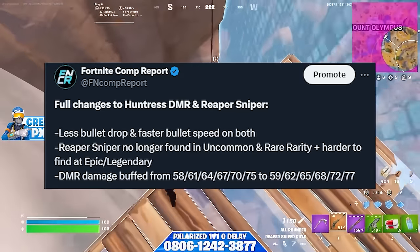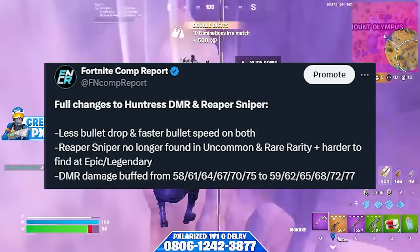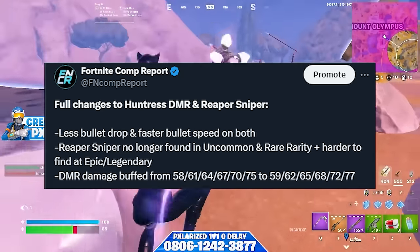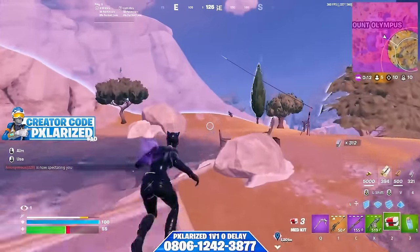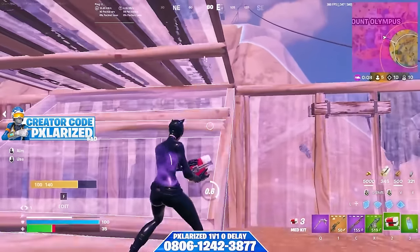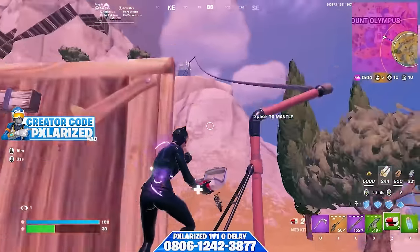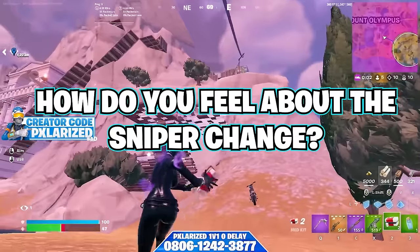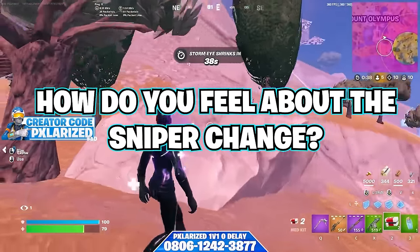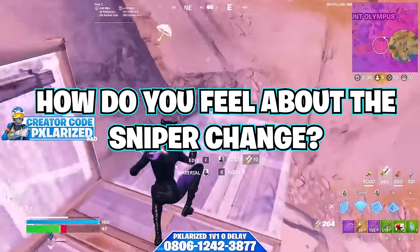Fortnite also buffed the DMR with a damage increase — up one damage from uncommon all the way to epic, and legendary and mythic rarities both go up two damage each. A lot of people have mixed feelings about this, but I think having fewer snipers on the map is better — a lot less headshot snipes and instant game-ruiners. Comment down below how you feel about this change and whether you think it helps or hurts, since the bullets are faster again with less drop.